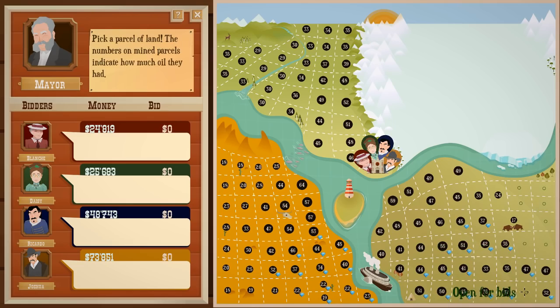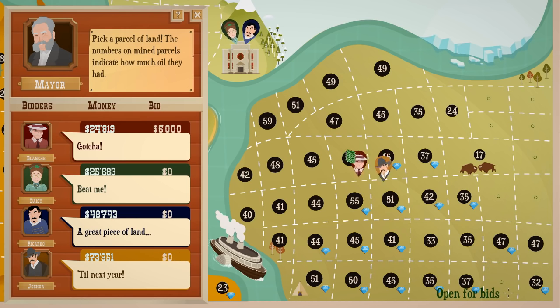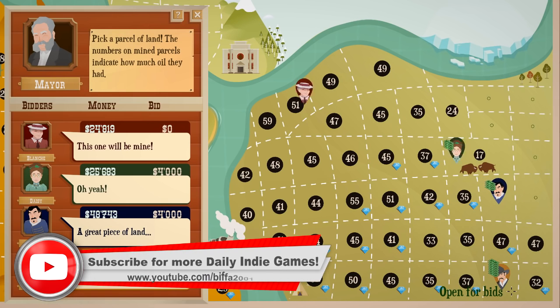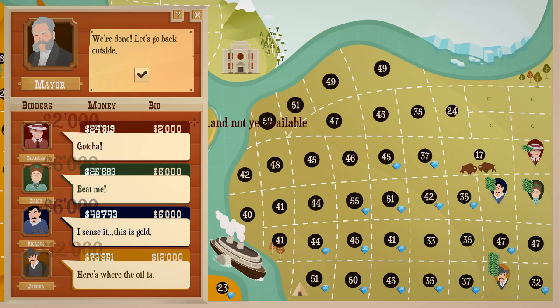I think this one here could be good. Yeah, other people are going for that as well. Let's take it. How much money have we got? We've got the most money out of everybody. I want to try and get some diamonds as well. I think we've got it. I don't think they're going to bid against me again for this one. Oh, he did. Thank you, Vocado. There we go, we've got it and it cost us a lot of money.